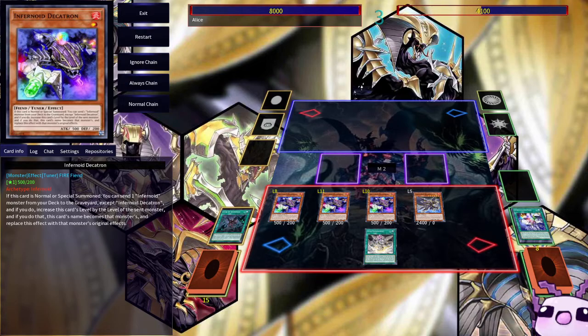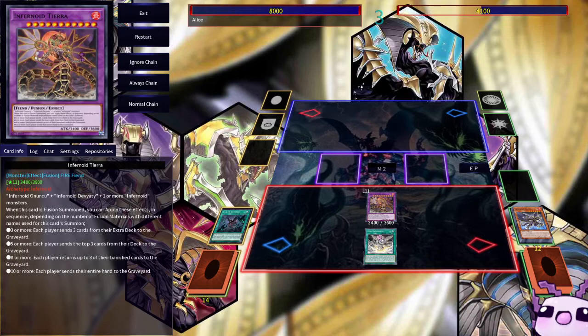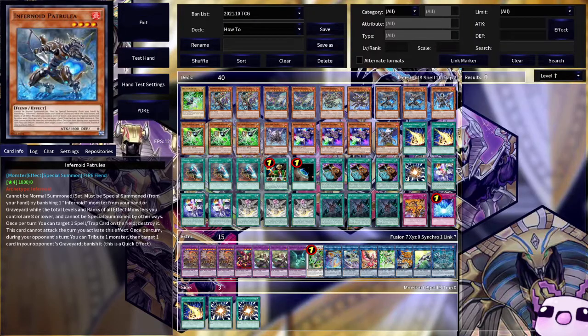You can activate Void Imagination and use its effect to fusion summon Tiara using one and two materials. With Tiara: three or more monsters, each player sends three cards from their extra deck to the graveyard; five or more, each player sends the top three cards of their deck; eight or more banishes three cards from the graveyard; ten or more, each player sends their entire hand to the graveyard. So you're helping yourself while hurting your opponent — they lose three monsters, you get three in the graveyard to interrupt more plays. Infernoids is an interesting concept deck and I definitely enjoy it.